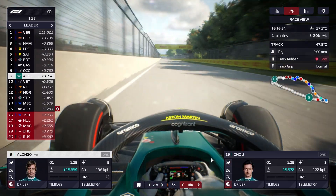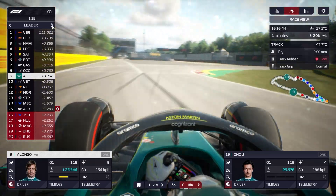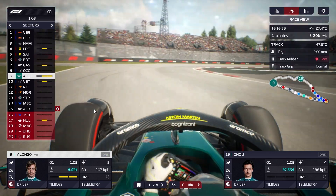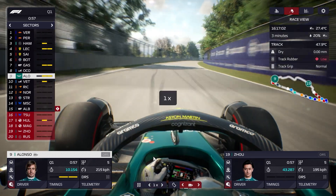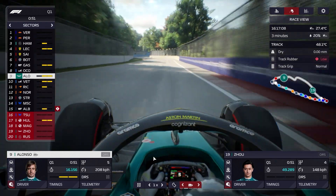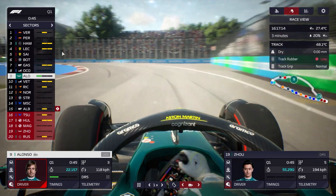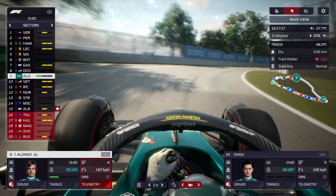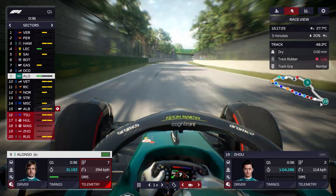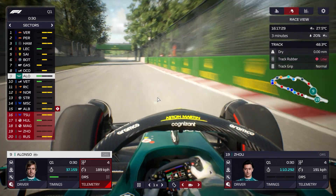Alonso is right at the front warming up those tyres. Let's keep an eye on the sector times — that's always a good way to do it. Alonso is starting his flying lap. Zhou has quite a long way to go in 40 seconds. Alonso sets green sector one on the used set of tyres. Zhou has 35 seconds to get down the quick straight and over the start-finish line — it could be quite close.